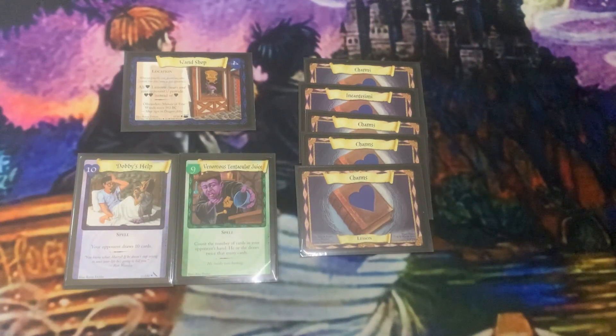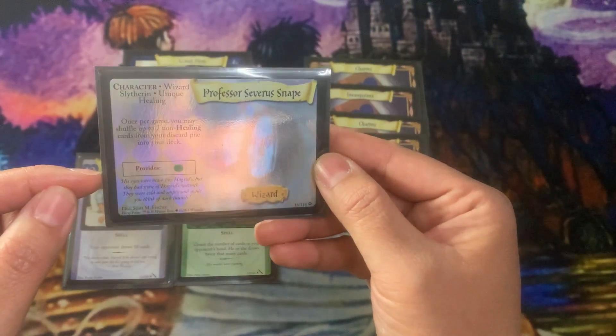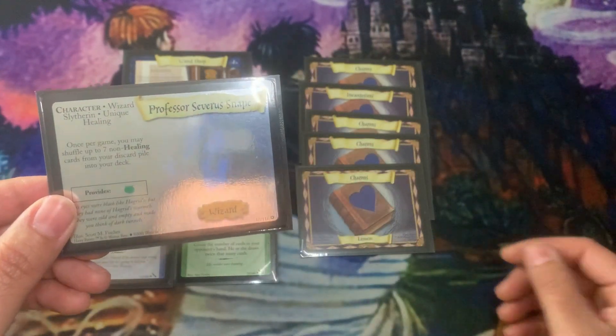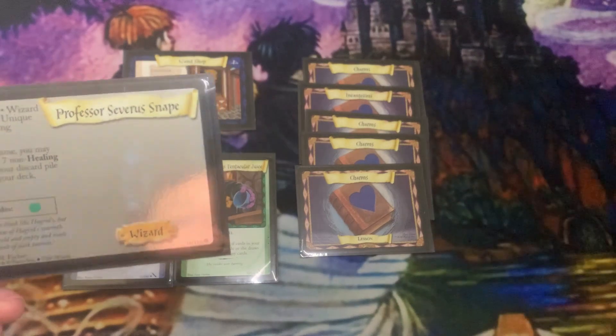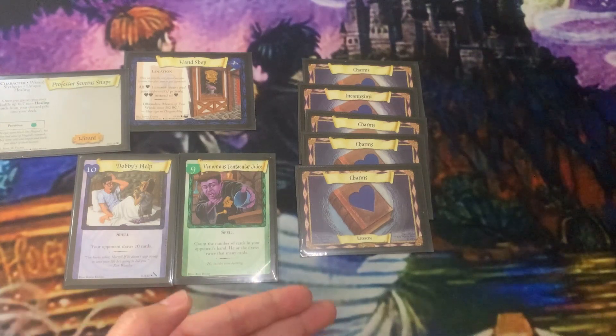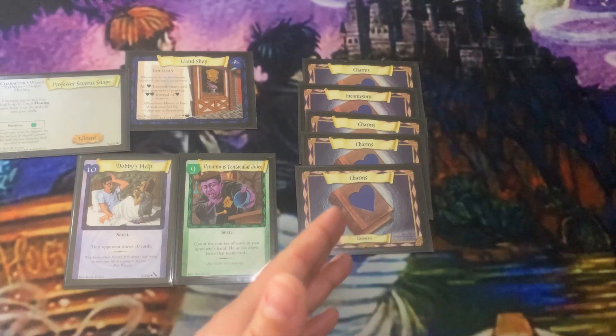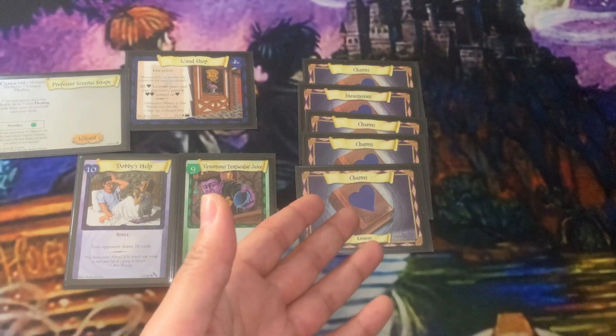This combination comes from my Snape deck. I use Severus Snape as the starting character, which gives me one potion power, and I only use Charms lessons. That allows me to play Wand Shop. With five lessons in play I can pull out heavy hitters like Dobby's Help, Venomous Tentacular Juice, Old Ji Potion, etc. With Wand Shop you can keep adding lessons and effectively have 10, 12, or 14 power.